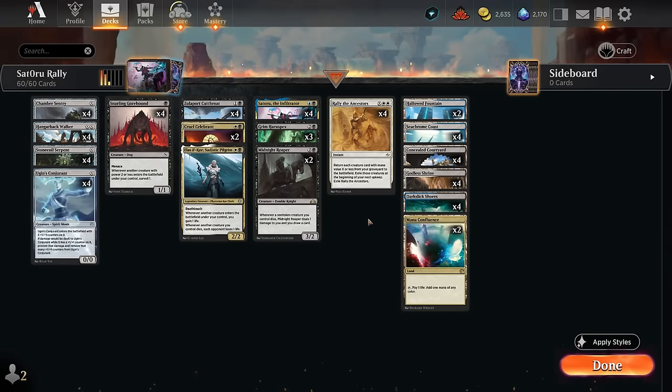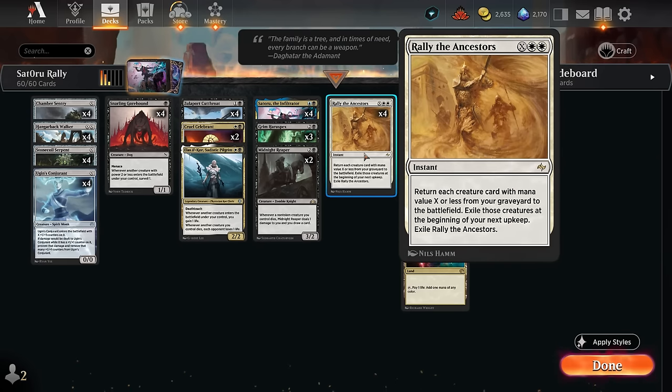Hello and welcome to another Explore Games video. Today we're taking a look at a white, blue, and black or Esper colored graveyard combo deck built around Rally the Ancestors. This instant, 4x and double white, returns each creature card with mana value X or less from our graveyard to the battlefield, although we have to exile those creatures at the beginning of our next upkeep.